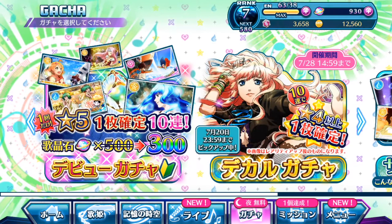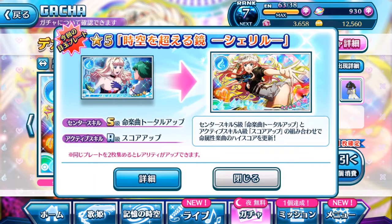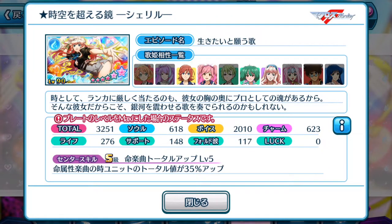We're going to talk about Sheryl Gnome's episode plate first. So as you can see straight away, whenever you enter the gacha page for the first time when you boot up your game, you'll see they are promoting the main episode plate obtainable from the gacha itself, and the wonderful stats the developers are promoting — specifically the center skill and the active skill. Sheryl Gnome's plate has a total of 3,251 points, and the highest stat is Voice at 2,010, which is very, very high.